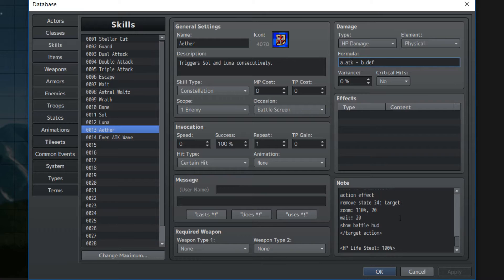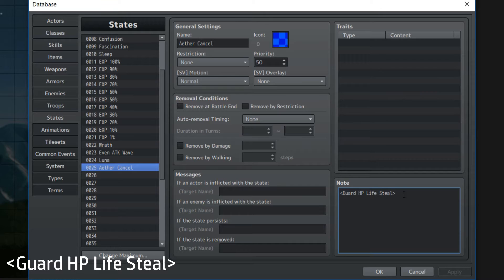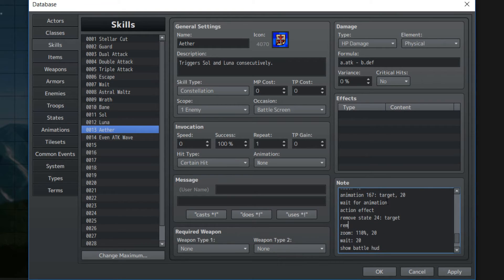Since we don't want lifesteal for both attacks, we're gonna do something about this lifesteal. We're gonna keep the lifesteal at 100%, but here we have a state called Aether Cancel. This will be applied to the enemy to make sure that the next attack — the second attack — they won't be drained of HP. They'll just be damaged, that's all. If we go back to our skills and action sequencing, you can see that this is our first attack, which will deal damage and heal the user appropriately. Then we'll add this state, which causes the enemy to negate any lifesteal or drain effects. And then we have this state which is the Luna skill — the same state we just used. And again, we're gonna have to remove that, and remove that other one too.